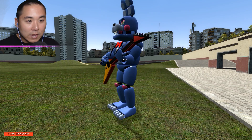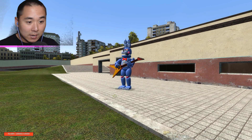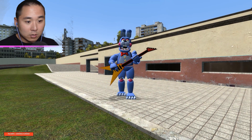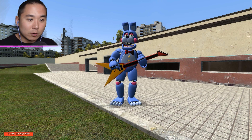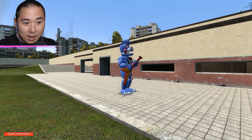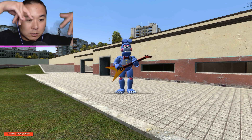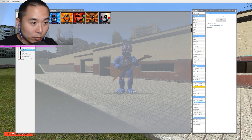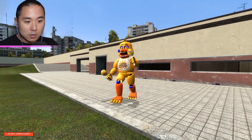So cute. Alright, next we have of course Rockstar Bonnie over here. Of course he's got his guitar, he's looking awesome. And this is his sort of attack move that he's got going on — it's really not much of an attack move, it's just how he dances and sings. I like how his ears just bend over and everything, it looks super cool.